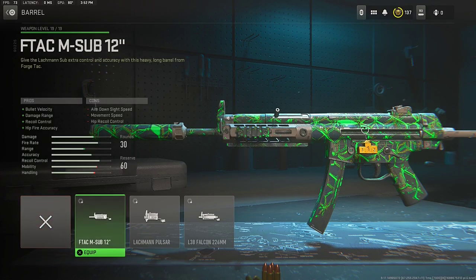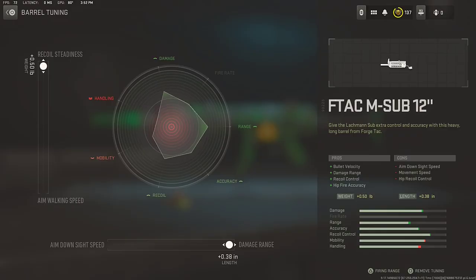Next we got the by far most important attachment for this Lachmann Sub class setup, and that barrel is the FTAC M-Sub 12, for that damage range, recoil control, and fire rate courtesy. For the barrel tuning, at the top we are going up to the recoil setting side, and at the bottom we're going to the damage range side, which increases the damage range and accuracy.